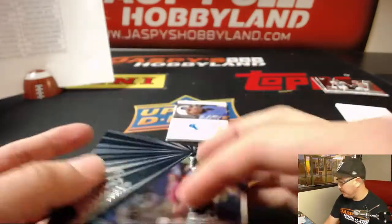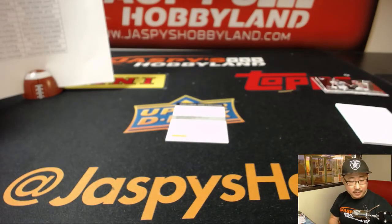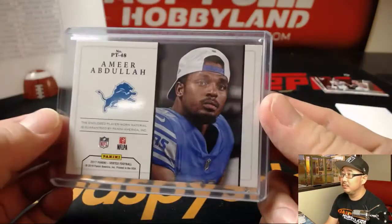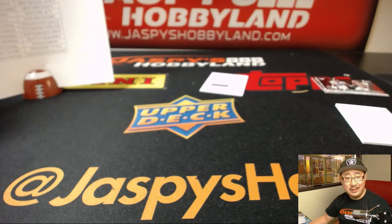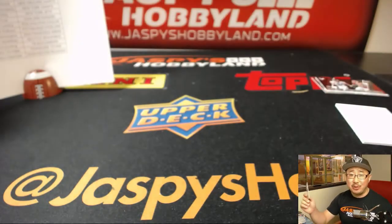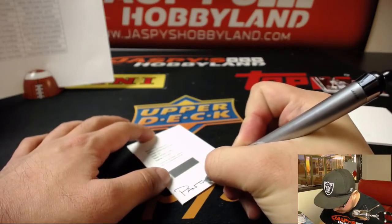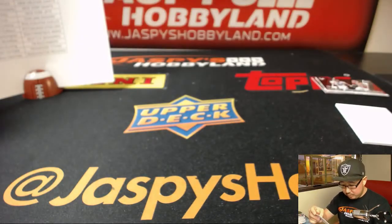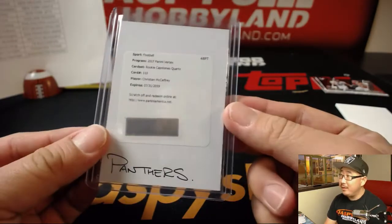Ground Control, LeGarrette Blunt. Fear Amir Relic, 27 out of 99, Portraits Relic for the Lions - that'll go to Dwayne. And last but not least, the Redemption - it's going to be Rookie Capstone Quartz, out of 49. So this guy is usually out of 99, but this one is out of 49. And it's - bam - Christian McCaffrey! Rookie Capstones, that's the Quad Relic and Autograph. Nice. Joseph Johns with the Panthers - you're welcome, Joe. Thank you for getting in, I appreciate that.